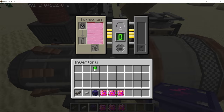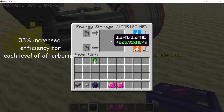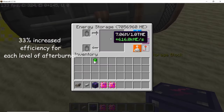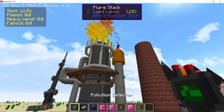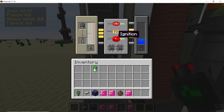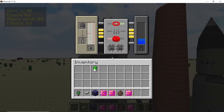Turbo fan afterburner efficiency has been increased: efficiency 1 provides 2.6x, efficiency 2 is 5x, and efficiency 3 is 8x. Meanwhile, the flash tech's base efficiency has been decreased, so it will not produce as much power as it used to.